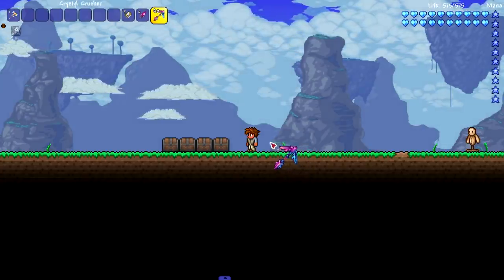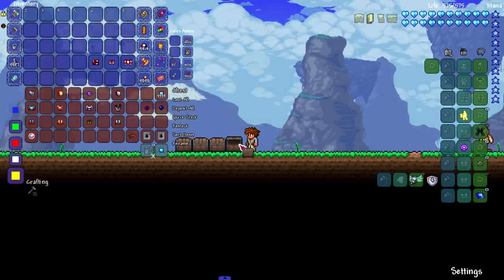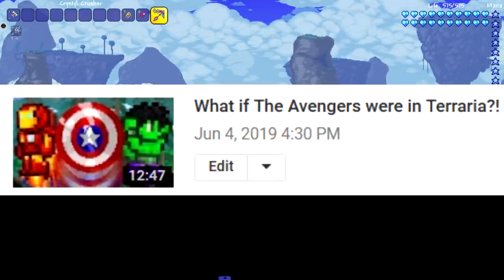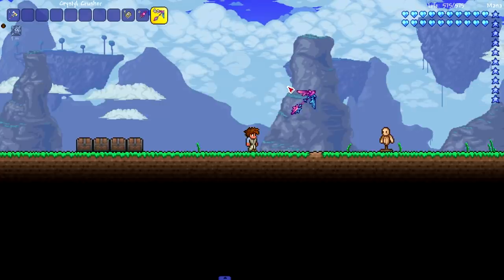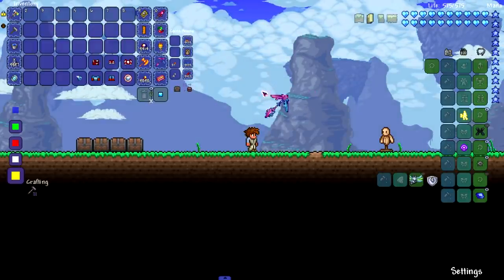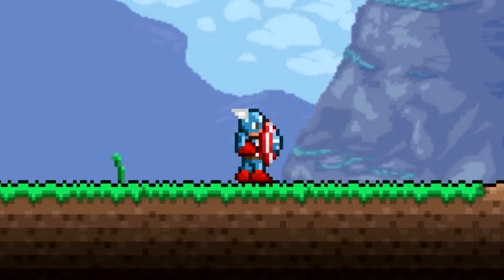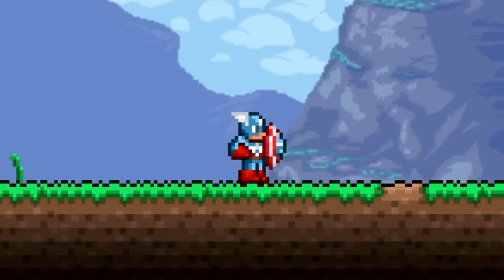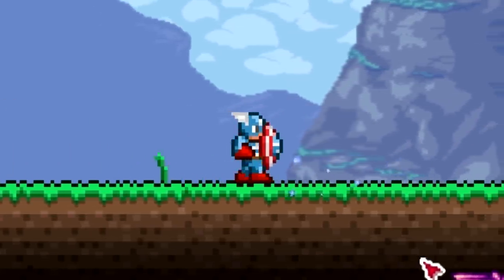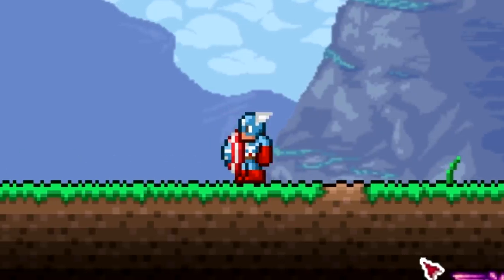Now we're moving to the Marvel stuff. Some of this would have been great for my video where I tried to create the Avengers in Terraria without mods! First up is the Captain America outfit — it even comes with the shield, which is amazing. This is the OG Captain America look and I love it. I might add this mod to future mod packs.